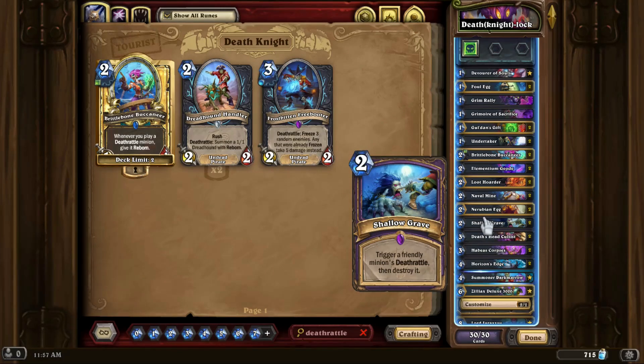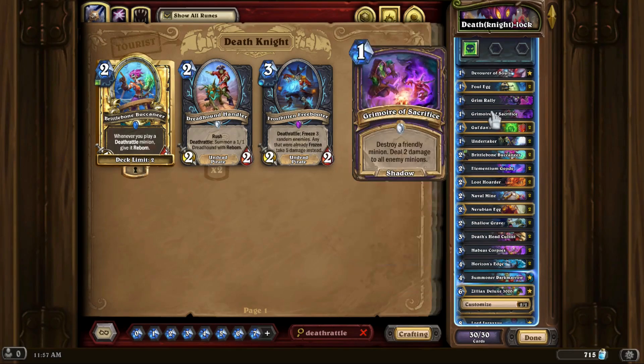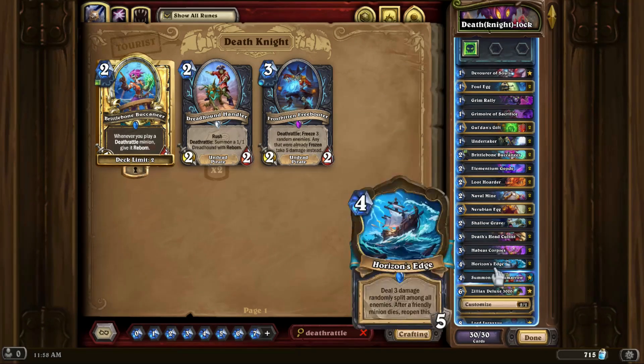Another couple of ways are copies of Shallow Grave to get a couple instances of any given Deathrattle. Or even cards like Grim Rally and Grimoire of Sacrifice to just hard destroy a thing and get some degree of value added. Horizon's Edge is just a way to get a lot of damage out on the board, and since you're going to have creatures dying all the time anyway, it's pretty easy to get repeated uses out of it.